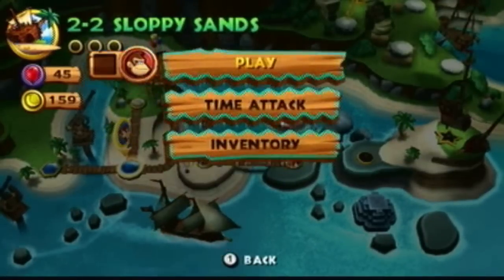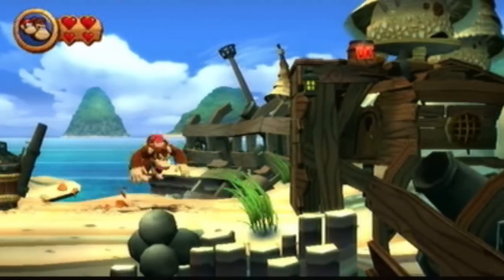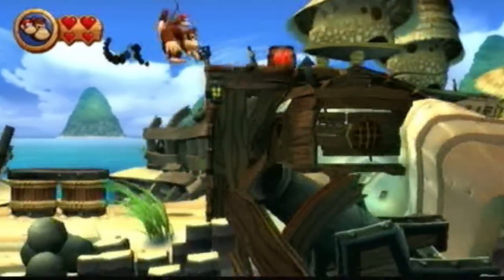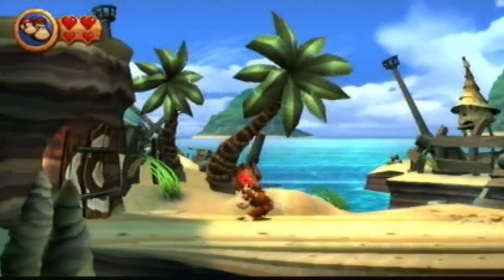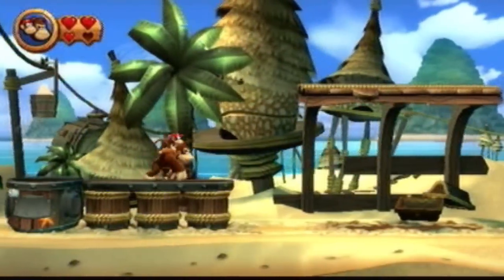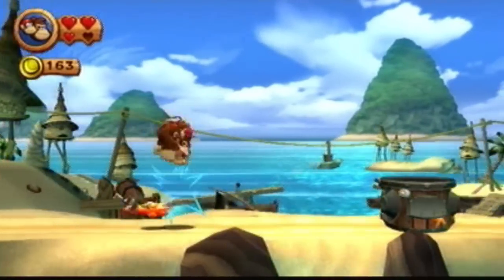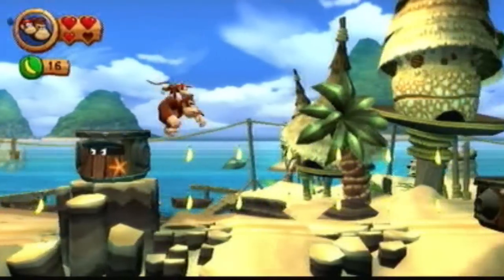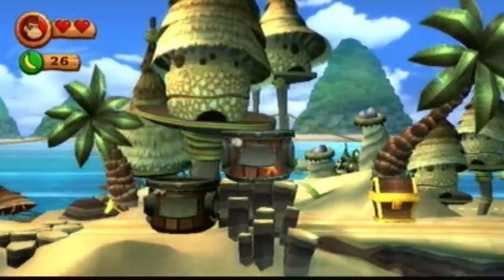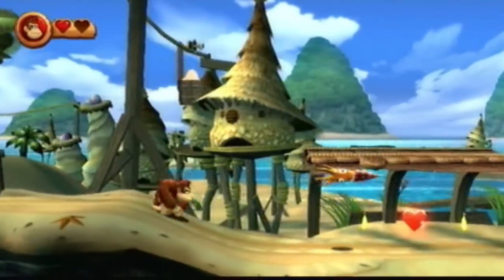I think we have time to move on to one more level - World 2-2, Sloppy Sands. We've got these double barrel things, that's just awesome. On vacation I actually had a ride called the double barrel - it was awesome, it was a water ride. Right over here we have a Diddy Barrel and we can hit this target and drop a puzzle piece. Roll down here and here we have the Donkey Kong form of bullet bills. We get a combo breaker on these - apparently we lose Diddy. Avoid these guys that have shock electricity, because trust me, shock electricity is no good.